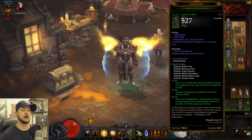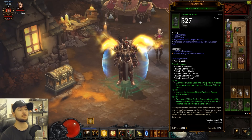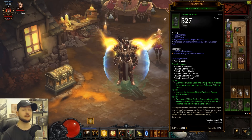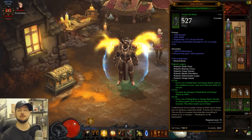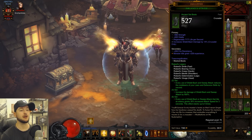Every use of Shield Bash that hits an enemy grants 30% attack speed for three seconds and this stacks up to five times. For the most part across our gear we're not really looking for any additional attack speed on top of this because it's already pretty fast. Even in Paragon points I don't really go for attack speed — you'll be shield bashing like crazy in no time.